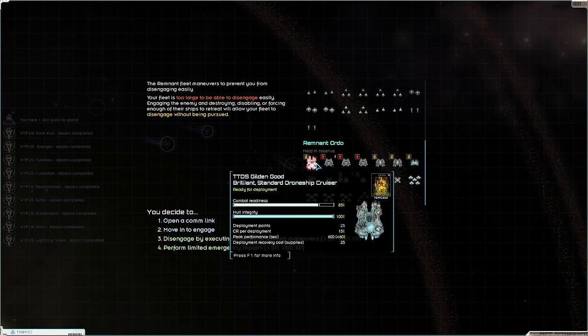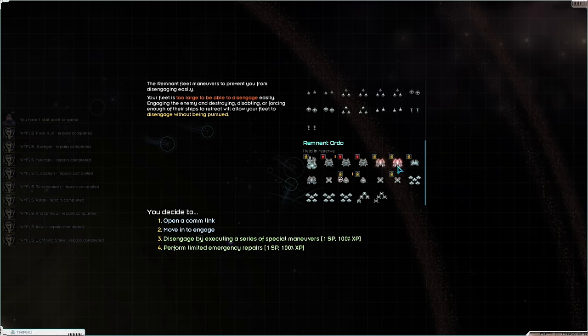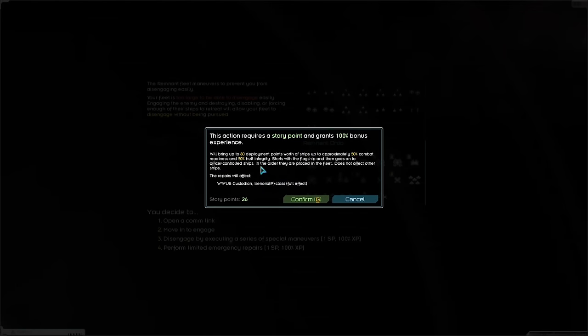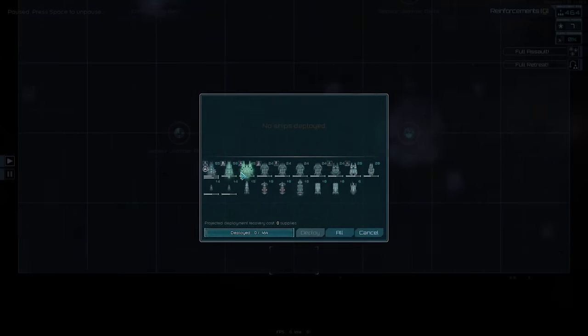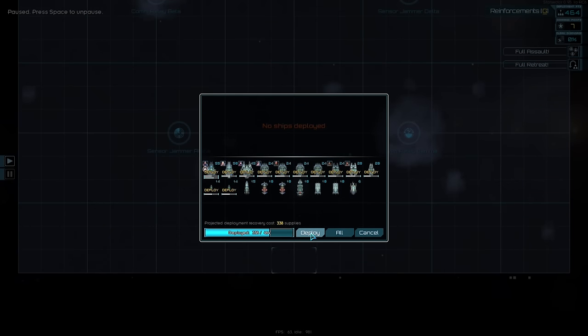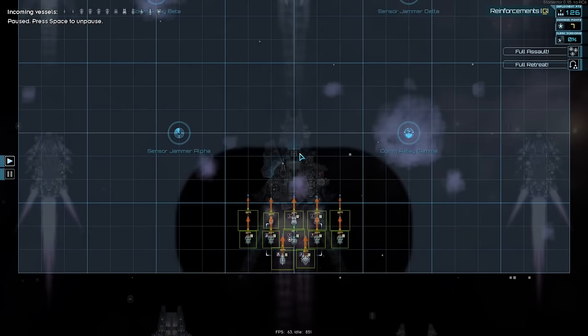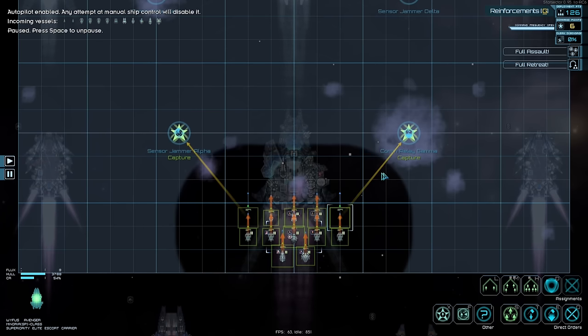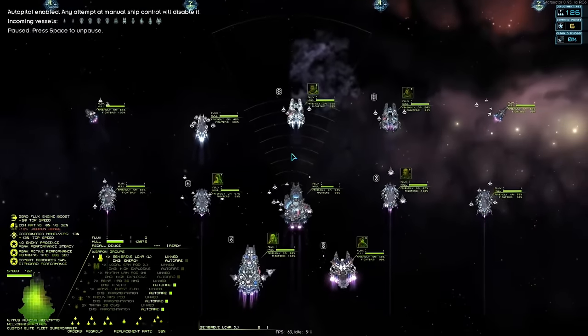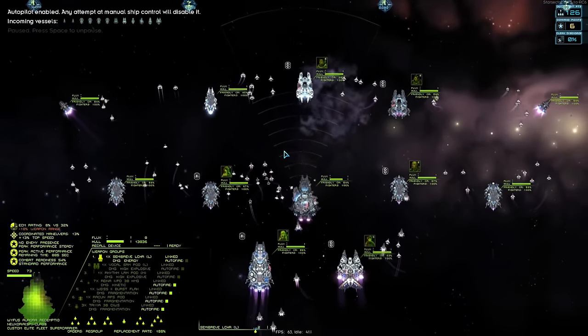Immediately being engaged again. This one couldn't be too bad — we're going to go ahead and spend a story point to perform a limited repair. It's only going to affect the Custodian, but I think we're going to do it anyway. Moving to engage, let's go! Make sure autopilot's on this time. Mirai grab alpha, avenger grab gamma. Let's go everyone — launch your fighters! It's so stunning to watch, absolutely gorgeous.